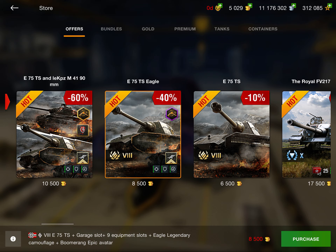Now moving on to bundles. We have this chain bundle where you get the M41D and then three other stages of the chain — I know the fourth one is the Super Conqueror. All of these are priced very well. The M41D is a pretty good deal at $10; it's basically a better Bulldog. I do think this deal is worth it — they're all priced pretty good.